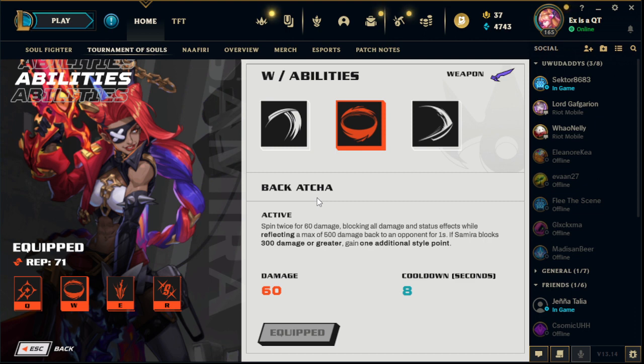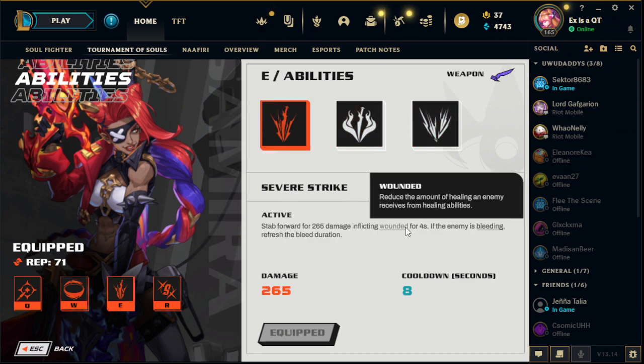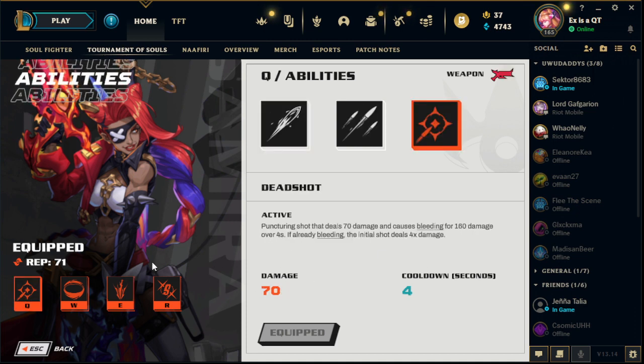Evelynn goes invisible, and when she comes back, if you don't block it, she will kill you instantly. So, Sever Strike — wounded — if the enemy is bleeding, it refreshes, so it just refreshes your Q over and over and over again.